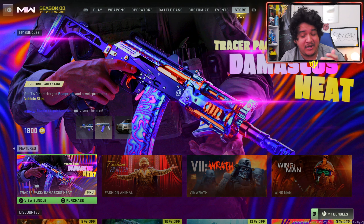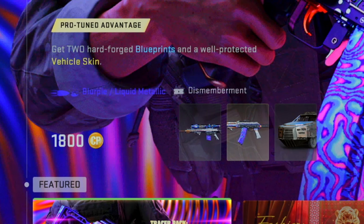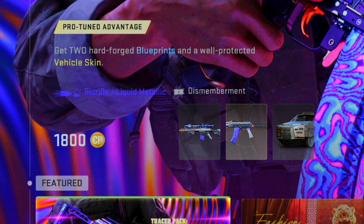In today's video we're covering a nice little special store bundle that comes with Damascus tracer guns for both the 74U, the Cast Off 74U, and the Tempest Torrent. Both of these guns recently got tracers already so I don't know why they're doing them again, but it is only 1800 COD points and it comes with some other cool stuff.